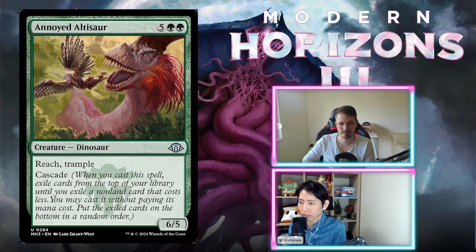Annoyed Altisaur — one green green, seven mana total for a 6/5 with reach, trample, and cascade. Very expensive, but reach and trample are good. Enlisted Wyrm at six mana is probably the better comparison and I think that card is better. I think this is a C-. But I actually think this is really good in green — green is going to have great ways to ramp, a good amount of Eldrazi tokens. An incredible seven-drop in green. So good that it's green — I think it's actually a B-.